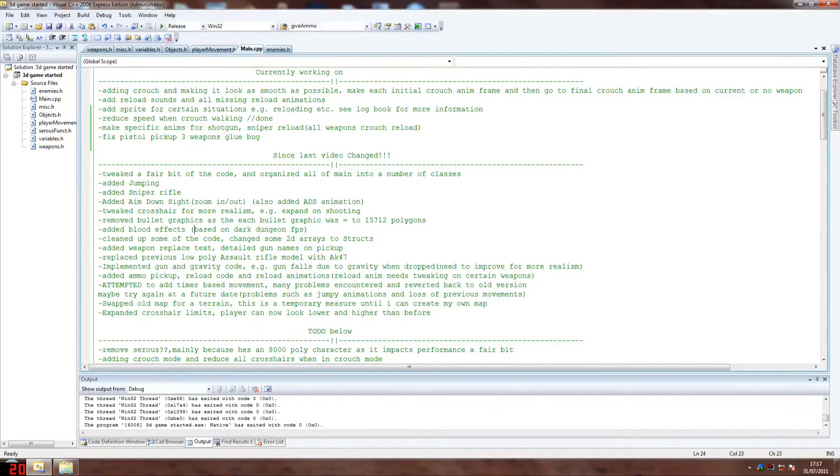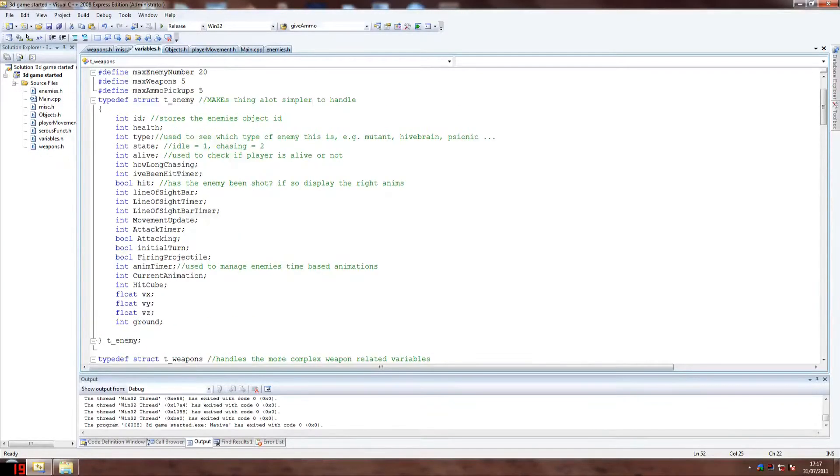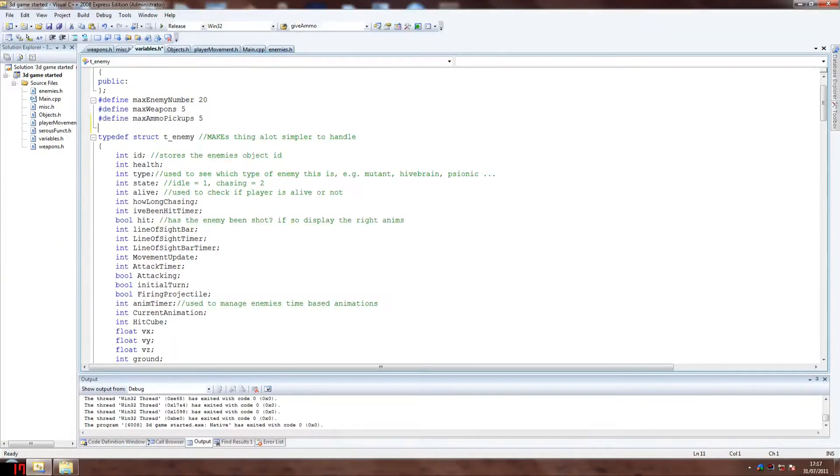I cleaned up some of the code and put some 2D arrays into structs. I'll show you a little bit here — as you can see, a struct here. I saw someone writing this, so I copied how he did it and I kind of understand how structs work now. They're quite useful.